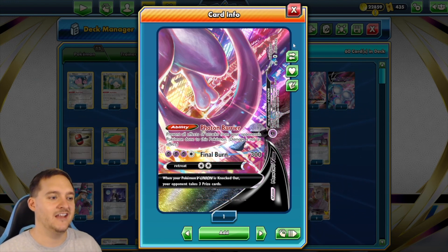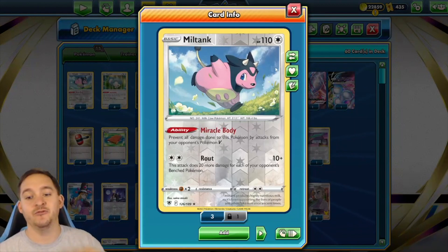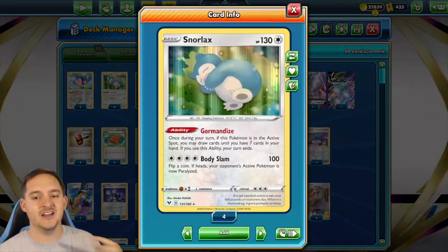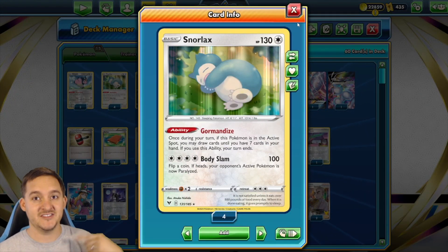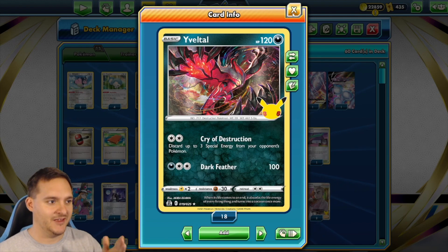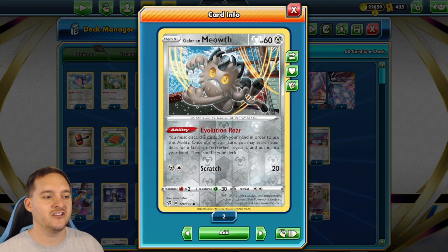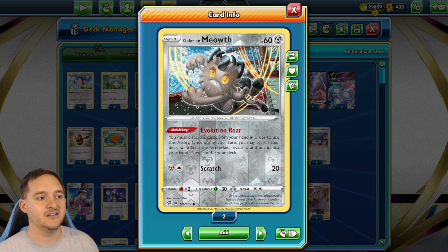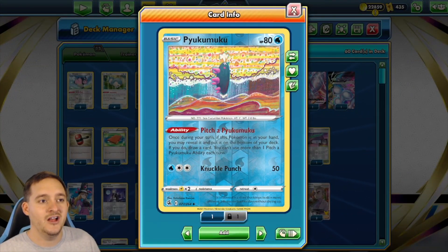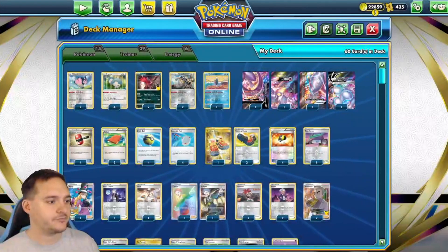Mewtwo V-Union also has the ability Photon Barrier, which prevents all effects of attacks from the opponent's Pokemon. We also have two copies of Miltank — if they can't deal with Miltank, we pretty much just win. There are four copies of Snorlax to draw through our deck, two Yveltal for Cry of Destruction against special energies, two Galarian Meowth for Evolution Roar to discard cards and get Mewtwo V-Union pieces into the discard, and one Pyukumuku that works well with Cyllene.